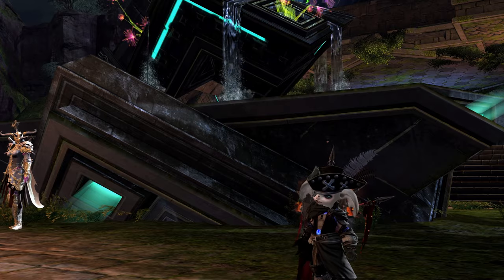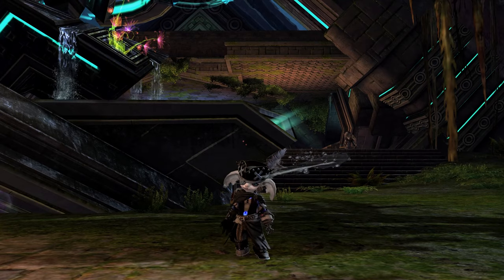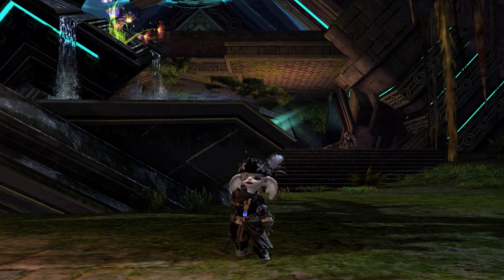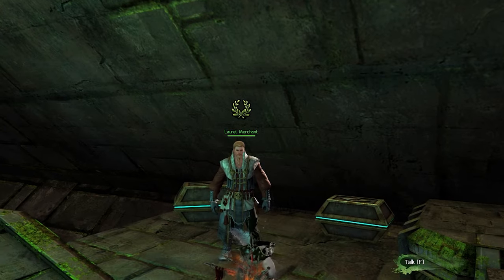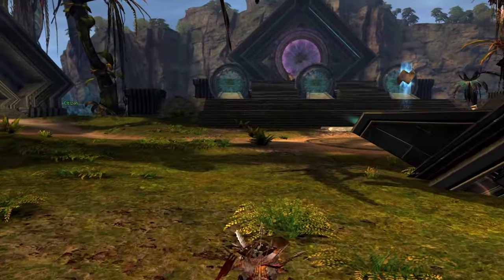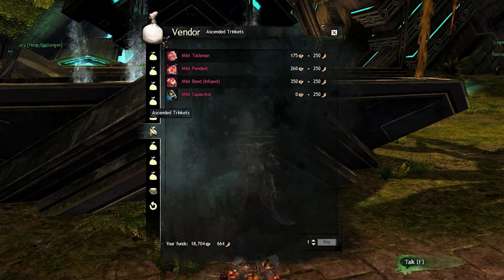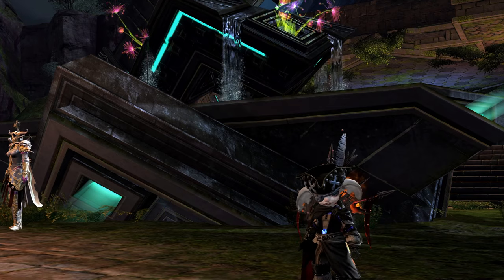The newer way of getting trinkets in World vs. World is also time-gated. It requires you to get the currency Skirmish claim tickets and 250 Memories of Battle. With the prices of the stat-selectable trinkets, you would be able to get all your trinkets in just one month of playtime, assuming you get at least 197 Skirmish claim tickets each week. This might seem like a great deal compared to the old trinket method, but be aware that if you want Ascended armor, weapons, and a backpiece from World vs. World, you have to spend your Skirmish claim tickets on those as well. To purchase these stat-selectable trinkets, go to your nearest skirmish supervisor at the spawn of any World vs. World map. Using the new way will also allow you to reset the stat combination on your trinkets later on by purchasing a one-time use mist capacitor, which can also be found at the skirmish supervisor.